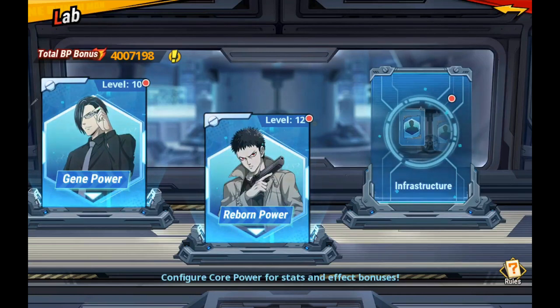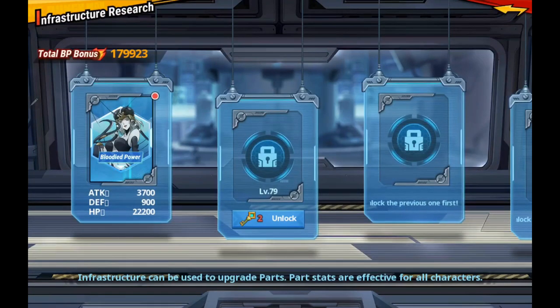Pretty simple stuff there. It's another way — it's effective on all characters, so don't miss out on this. Just buy your one key. You'll get two a week, basically, unless they open up somewhere else for them to be, but right now that's currently not the case.